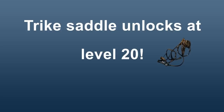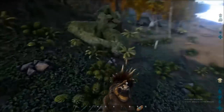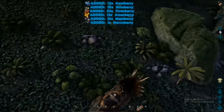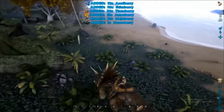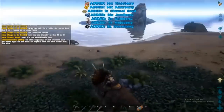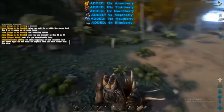You unlock the trike saddle at level 20. If you have made friends on ARK you can ask someone to craft you one, but it's not really that long of a wait to get to level 20. You can get there from level 7 or 8 within a couple of hours or so. For your first time playing, I would suggest following my next few steps as it will help you get acquainted with various things in the game.